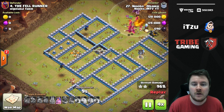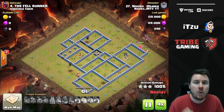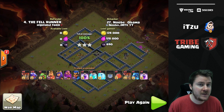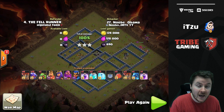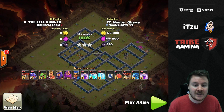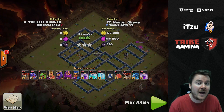With the Royal Champion saved for the last couple of defenses, this is one of her strongest uses — supporting your troops that have the power to push through the core but not the entire base. You can combine this with different strategies; dragons are just one of them. Another example is with yeti or pekka smash. In summary: the first use was supporting the queen charge; the second use is saving the Royal Champion until the end to support your main troops.